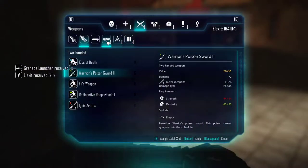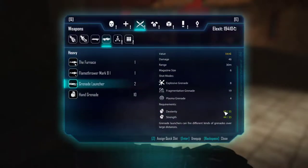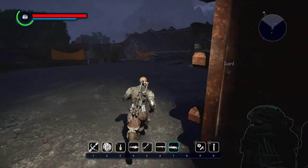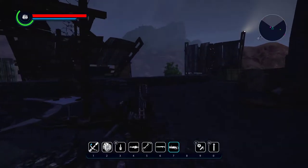Let me show you the grenade launcher. Here it is — it does 46 damage, has a few mods, and I can actually equip this weapon. It requires only 35 dexterity and 35 strength, so overall not a big requirement compared to how much damage it does.